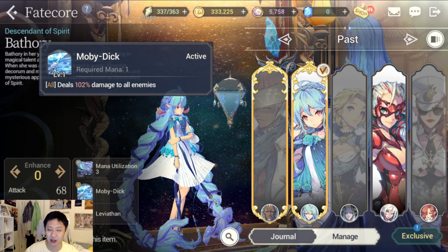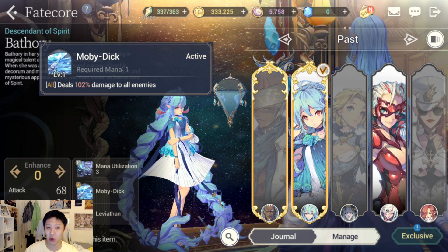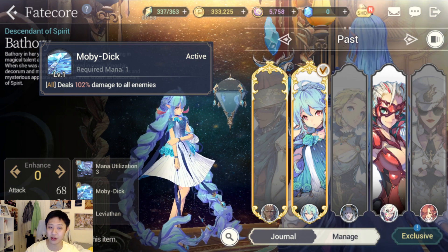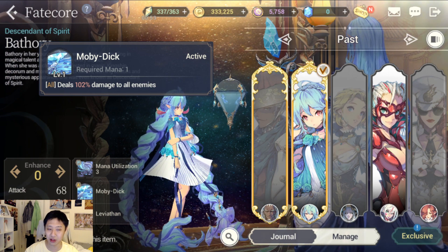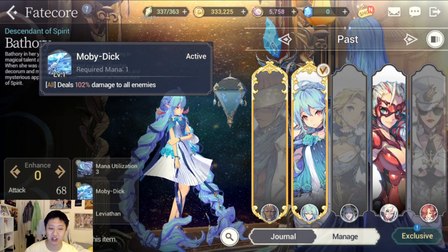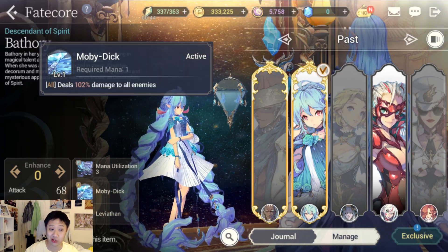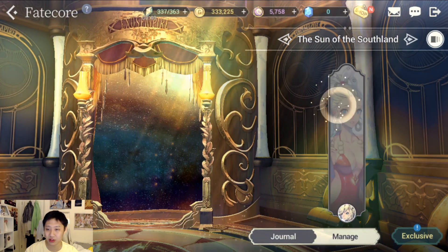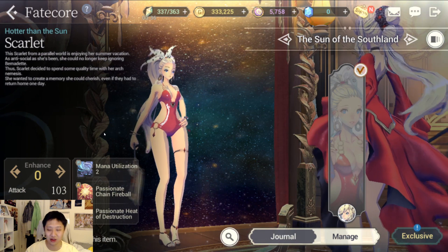In PvP, Bathory might be a little bit worse because it's easier for her to get mana and open with it — but in a way that can also be good. In general, for PvP, Bathory's attack skills are equal to or maybe even a little bit worse than Hotter Than the Sun Scarlet's.